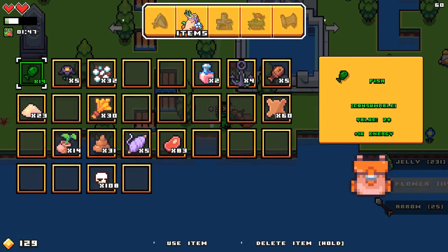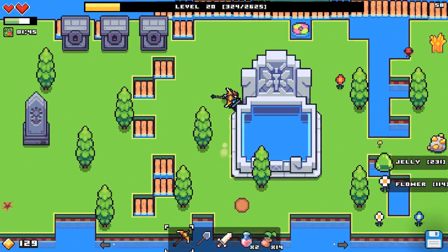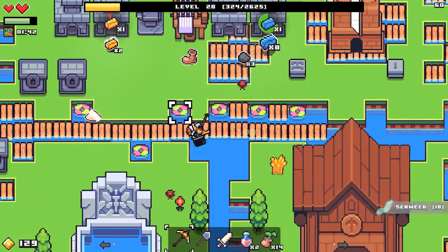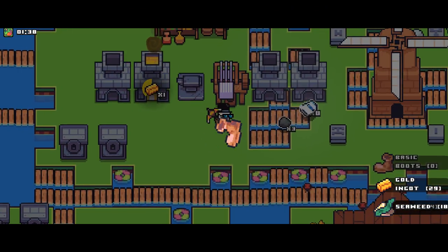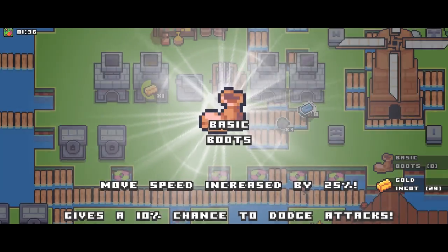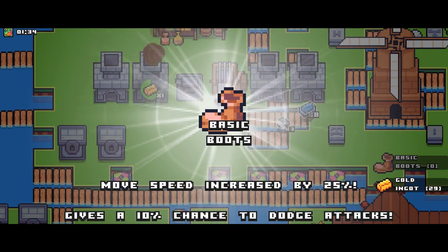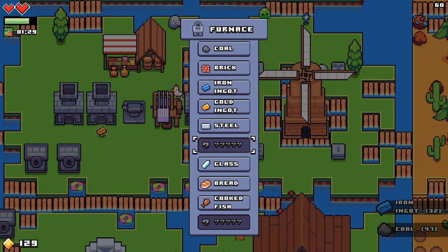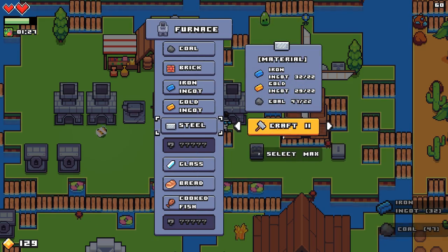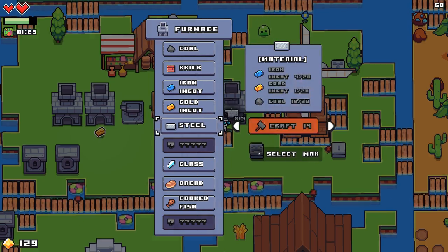Our character is hungry — starting to run low on fish, I don't know if I need to start making more. Oh, the boots — yeah, this should make us run faster. Move speed increased by 25%, gives a 10% chance to dodge attacks. We have a pretty high chance of dodging attacks at this rate. So I need to make more steel — whatever the game will let me make in steel right now. Because we have a lot — let's make like 14 steel.